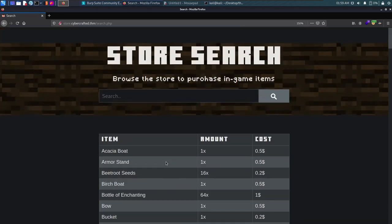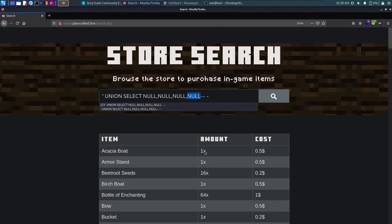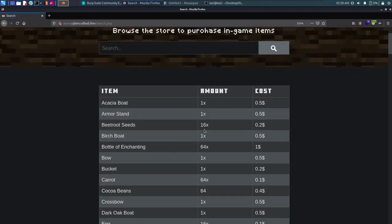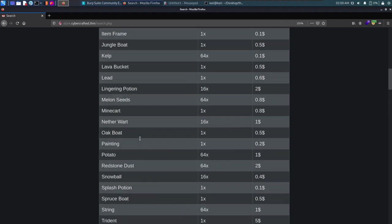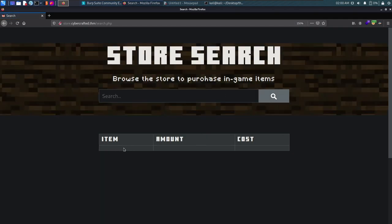With four NULLs we see a list returned, confirming there are four columns. To avoid getting existing data mixed in, we input a fake ID like 1313 so it doesn't match any real record. We get back four NULL entries — the columns likely correspond to id, item name, amount, and cost.